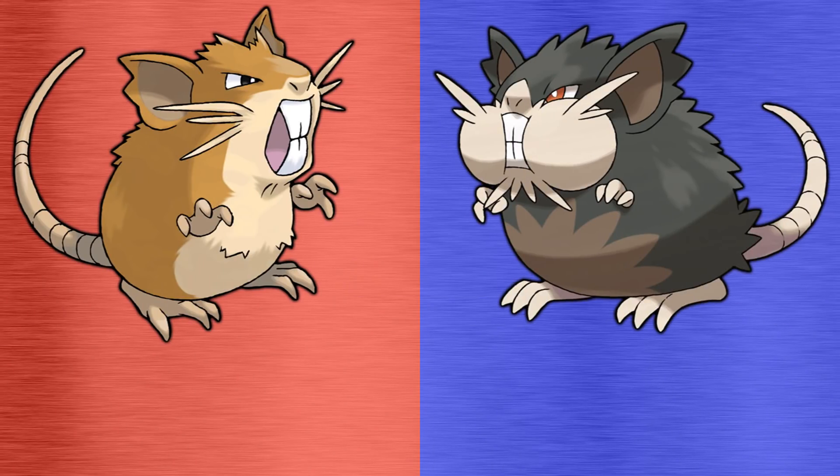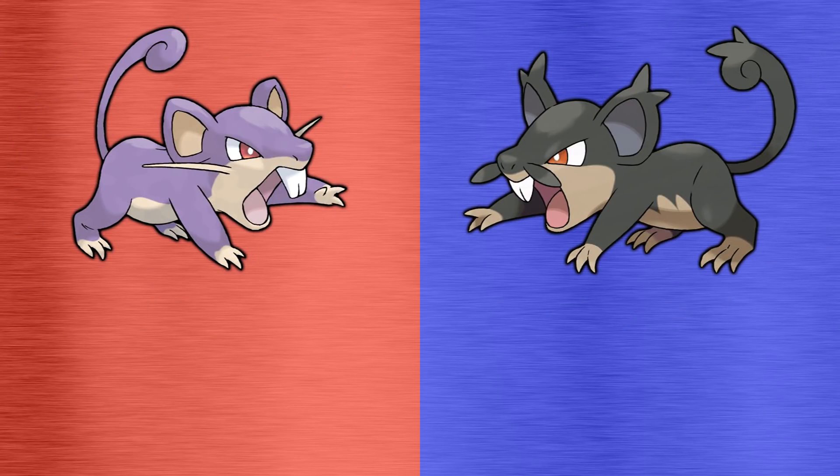Today we're going to be comparing the two forms of Raticate: Kantonian and Alolan. Now Raticate's pre-evolution Rattata has its own Kantonian and Alolan forms, but we won't be comparing those today because the majority of people don't leave their Rattata unevolved.